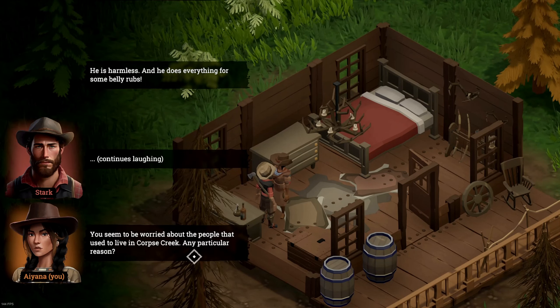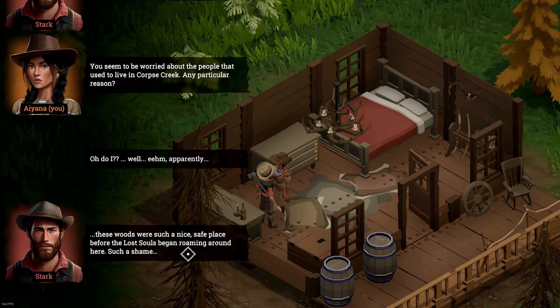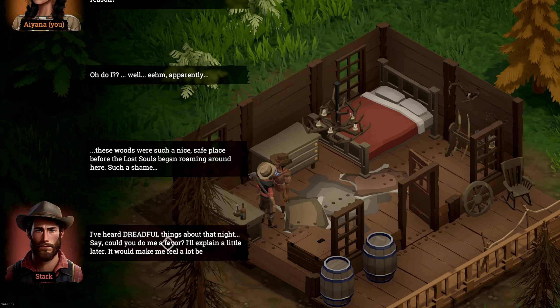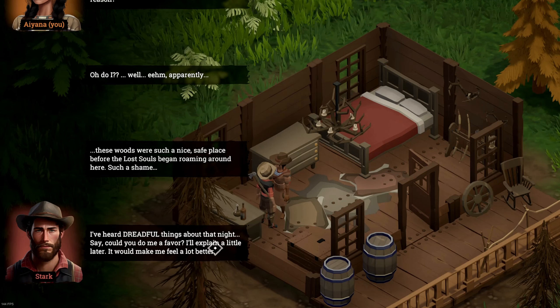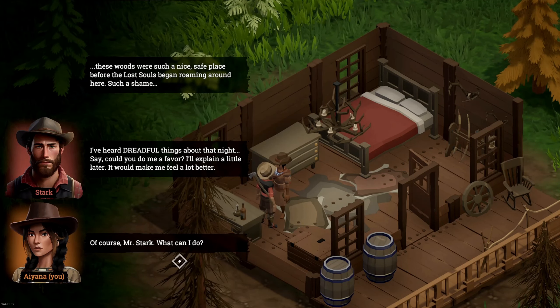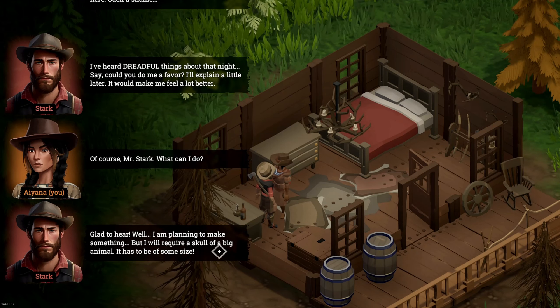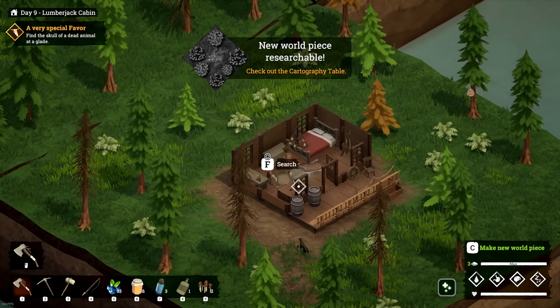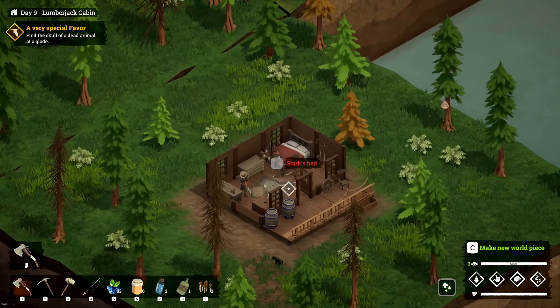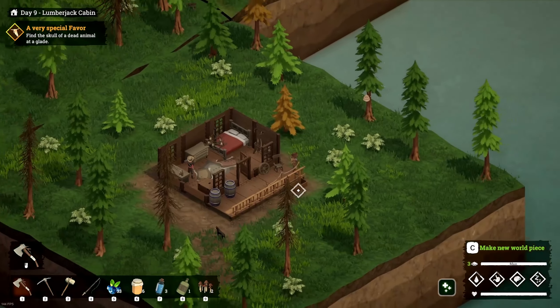You seem worried about the people that used to live in Corpse Creek - any particular reason? These woods were such a nice safe place before the lost souls began roaming around here - I've heard dreadful things about that night. Could you do me a favor? I'll explain a little bit later. Of course - what can I do? Well I'm planning to make something but it requires the skull of a big animal, it has to be of some size. Okay that does not sound nice - I should find the skull of a sizable dead animal. There's your world piece.